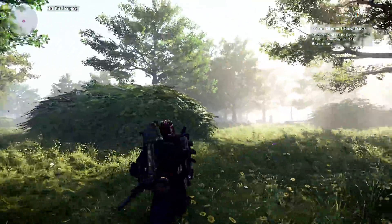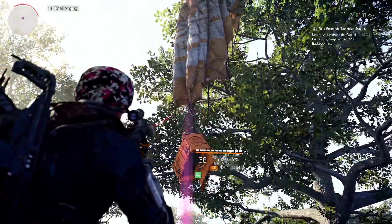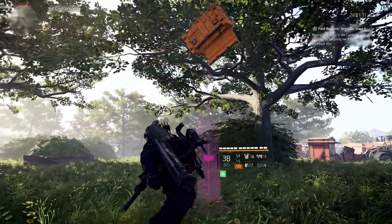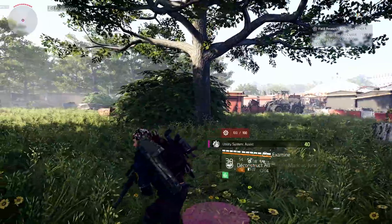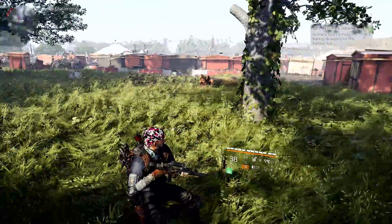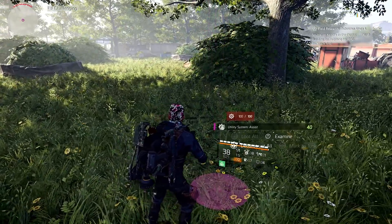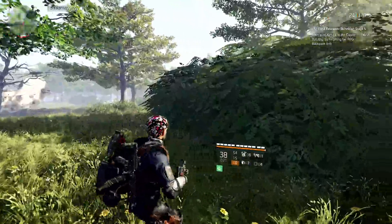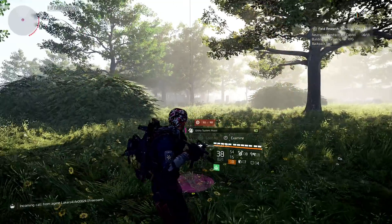Just look up when running around the open world — it will definitely pay off. The sign to look for is these parachute-like items stuck in trees, buildings, or structures. You never know — you might find a really good mod that can change up your build or give it those extra few percentage points that take it to the next level. That's the Division game: 1% doesn't seem like a big deal until you start looking to max out your gear. Then that 1% starts to become a concern, and whatever you can do to gain it is a big deal. So those are just two tips for players returning to the game or even veterans who may have forgotten about them.